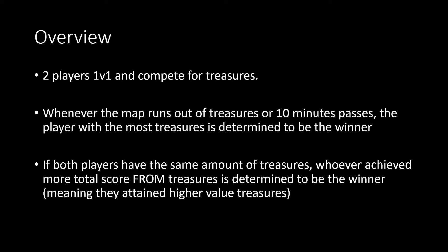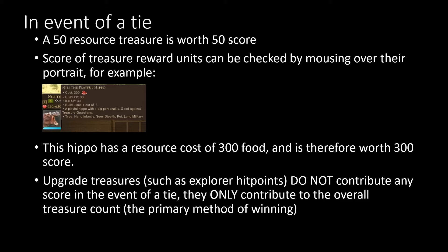This is to incentivize going after the tougher treasures, even if just a little bit. In the event of a tie, a 50 resource treasure is worth 50 score — very straightforward. This also applies to XP; XP is a resource. If you find a 75 XP treasure, it counts as 75 score. The score of a treasure reward unit can be checked by mousing over the portrait — for example, this hippo has a food cost of 300, so it's worth 300 score. Upgrade treasures such as explorer hit points, cavalry train speed, or settler hit points do not contribute any score in a tie; they only contribute to the overall treasure count, which is the primary method of winning.